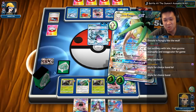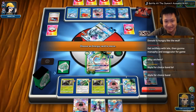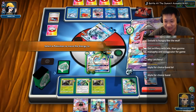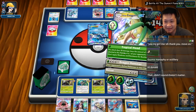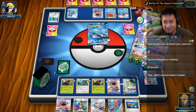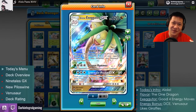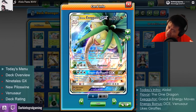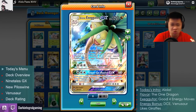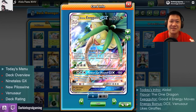Welcome back to my kitchen, and on today's menu I'll be serving you the new Dragon Alolan Exeggutor GX from Crimson Invasion. We're gonna use a Tropical Head and hit that Manaphy — it gets it.